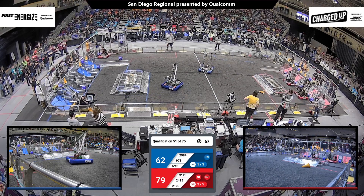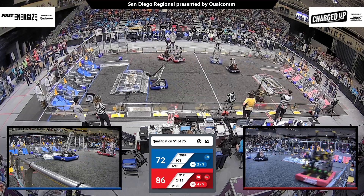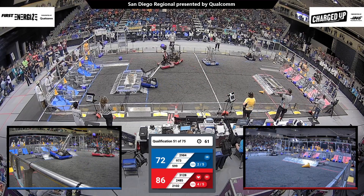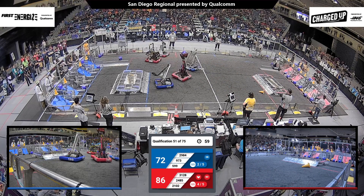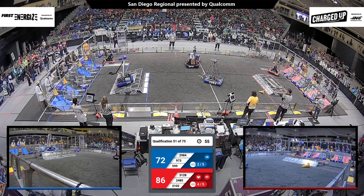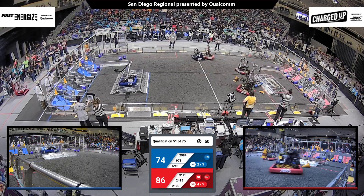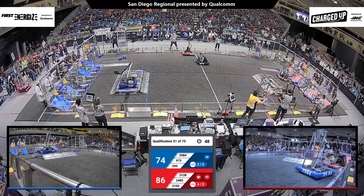599 now looks to be having some issues — they dropped the cone there in the community area. So now it's three robots on the red alliance scoring, and it looks like now they're pushing for the lead, 86 to 72. 973 trying to make the best of it here and trying to score down low, meanwhile 2102 nearly completing another link.